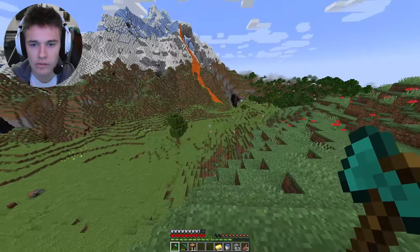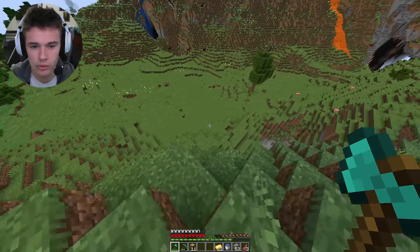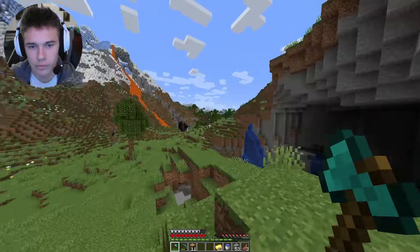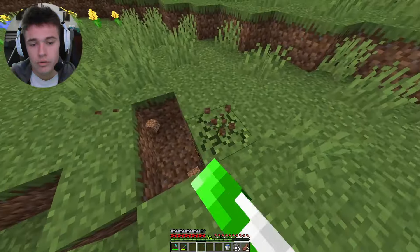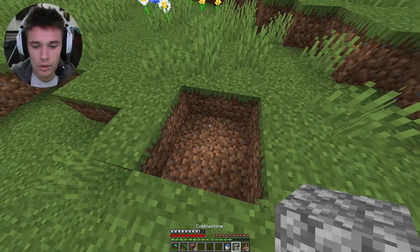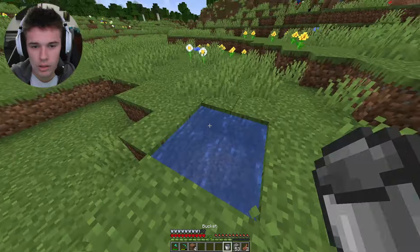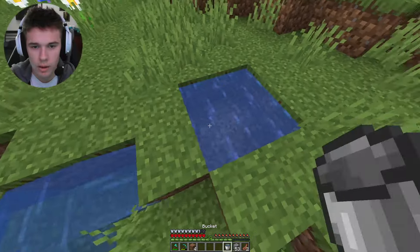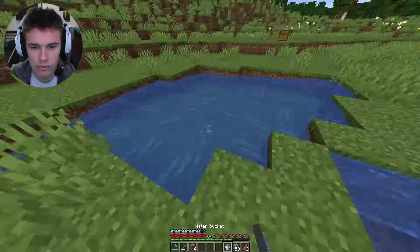I think this is definitely the prime place for a house. We got awesome caves going around, we got mountains — somewhere right down here in this valley would be awesome. I just remembered that to make a book for an enchanting table we need sugar cane, so it's a good thing I took one. I'm making a little infinite water source now — I'm gonna fill this up as our little sugar cane area.